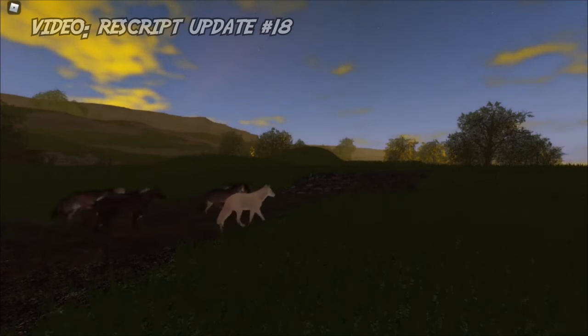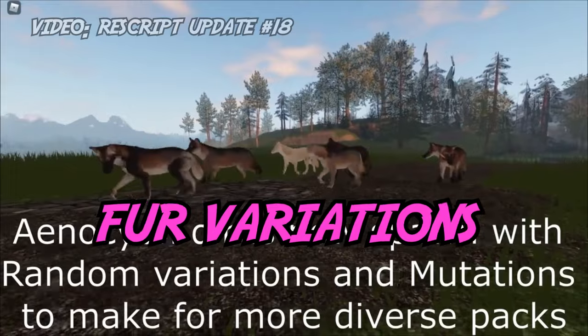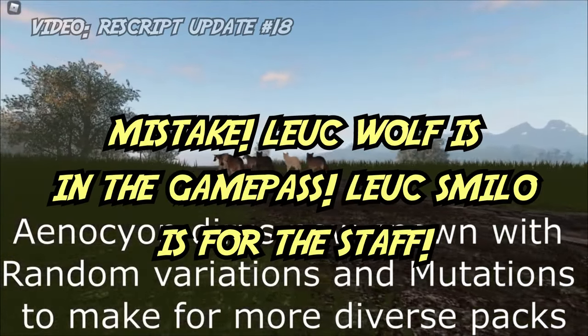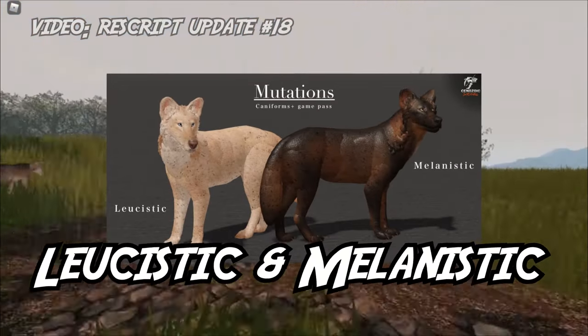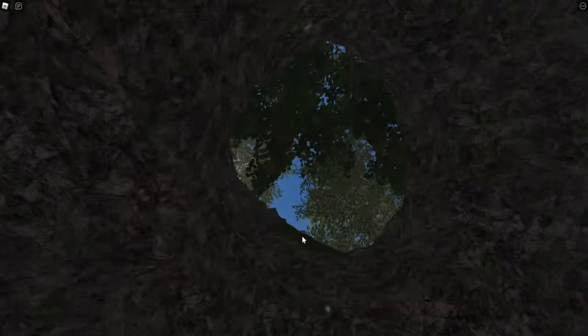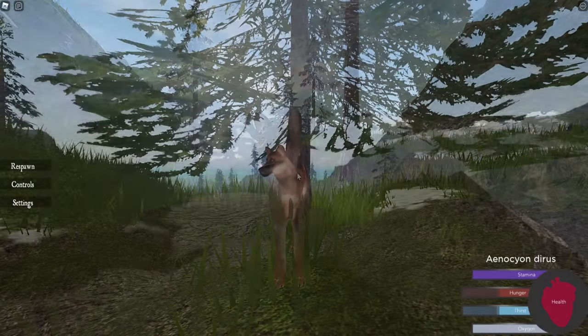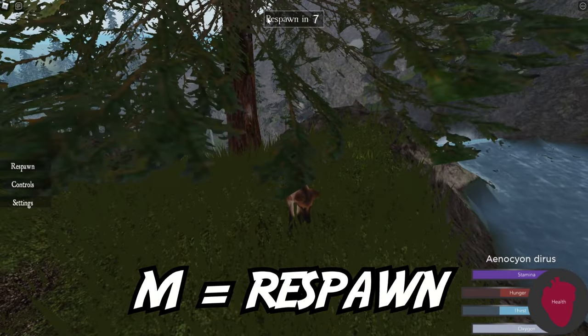By now, you may have seen some direwolves that look completely different to you. That's because there are fur variations, or skins. For the direwolves, there is a leucistic wolf for the staff members, the piebald for the contest winners, the melanistic wolf you can get from the game pass, and 5 beautiful free skins you can get in game. When you spawn in, one of the 5 free skins will be picked at random. If you like a particular skin, you can just respawn by pressing the M key and waiting until you get sent back to the menu.